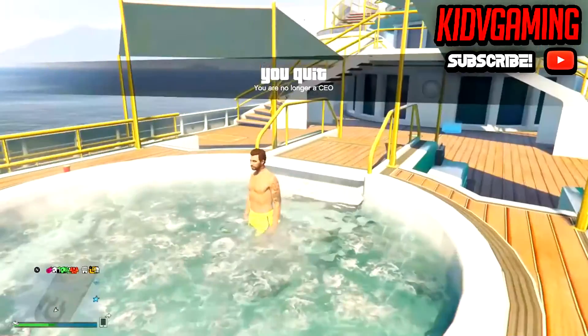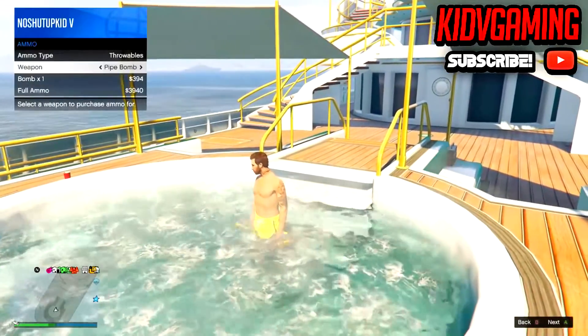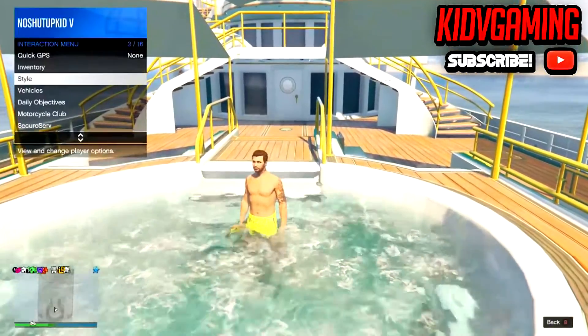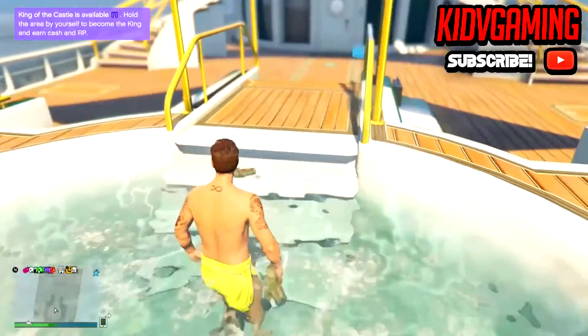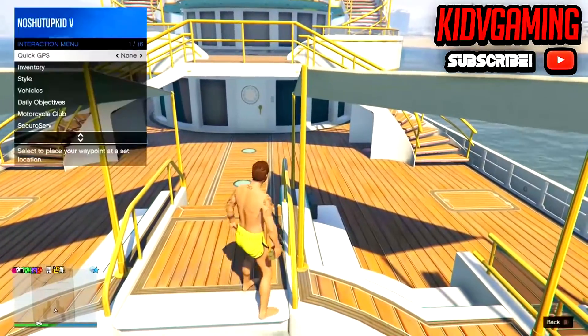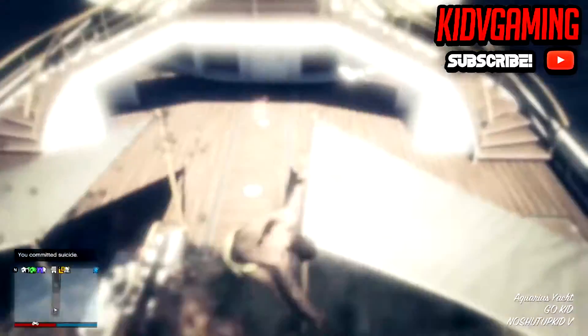Then you're going to want to get your sticky bombs and throw them on the stairs. So once you get sticky bombs, throw them on the step right here like this. Then you're going to want to pull your character up to right here, register as a CEO, and once you register, blow yourself up.